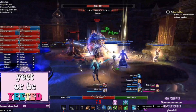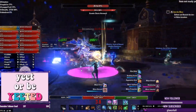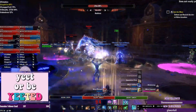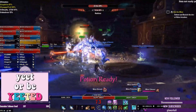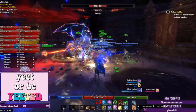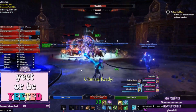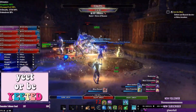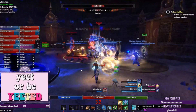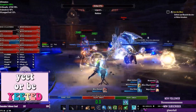Infallible Aether is very strong because of the Minor Vulnerability debuff applied by its five-piece bonus — that's an additional 8% damage received, which really helps boost DPS. While the shock damage enchant does also provide Minor Vulnerability, it's not a guaranteed application unless you have a charged staff. Infallible Aether is more reliable for maintaining Minor Vulnerability uptime, and it also lasts longer than the shock enchant.